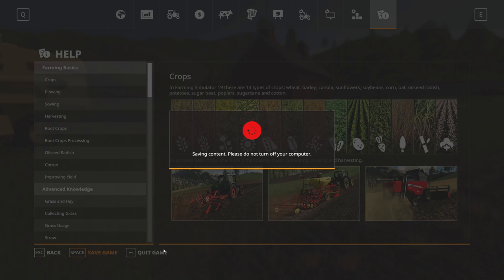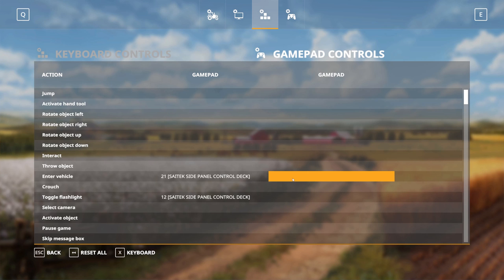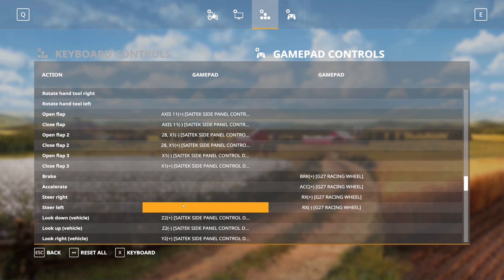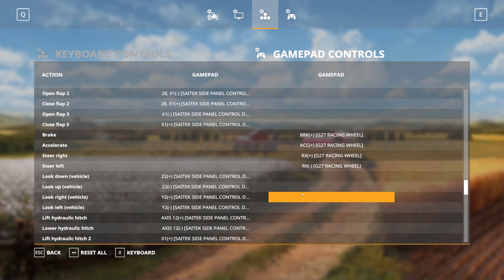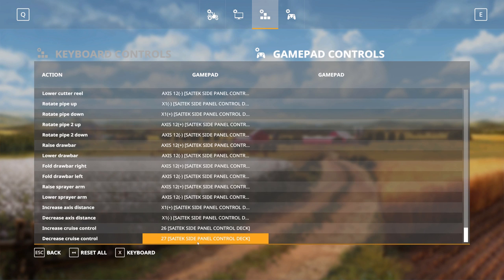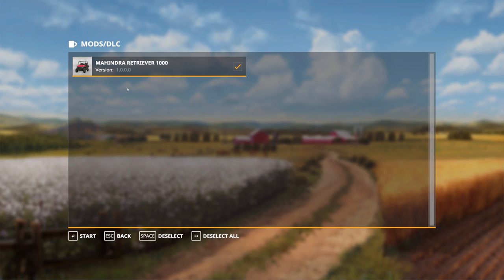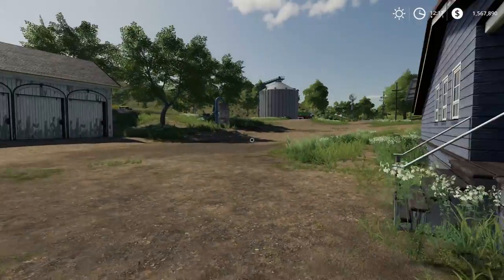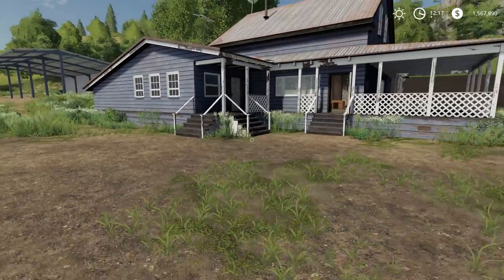We'll save the game and quit — but you don't have to exit the game entirely. Let's check gamepad controls one more time — you can see there are no more controls for the steering wheel except the ones we just made. Rechecked, all good. Let's do career, save game, and load back in.